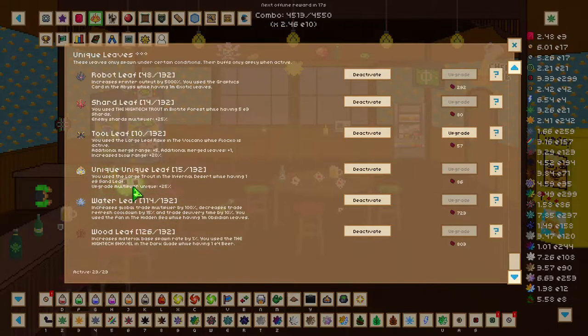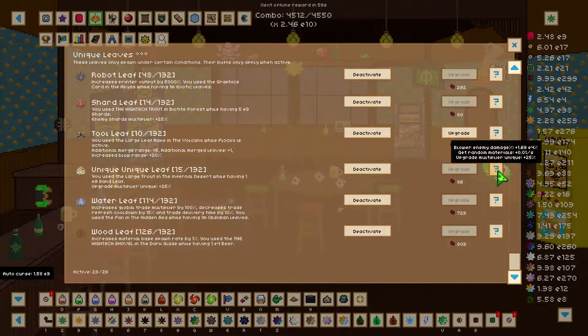We also need to get the unique unique leaf, which increases all effectiveness of bonuses of other unique leaves by 25%. You get the unique unique leaf by having 1e9 sand leaves and using a large trout in the infernal desert. You also want to get this unique unique leaf all the way up to level 10 as well, as it will increase the bonus again.